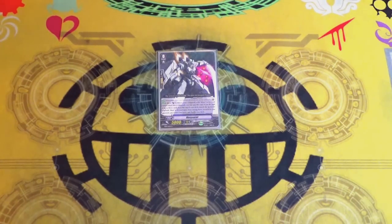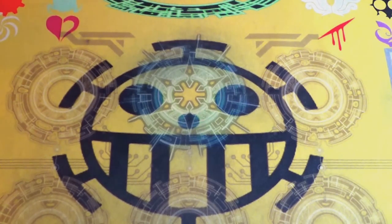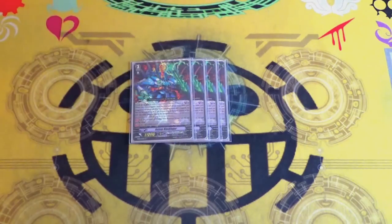So it nets you a nice plus and it deck thins, which Nova Grappler doesn't really do, so it's a great starter. I like to run it as my starter. Grade threes is probably the weirdest grade three lineup I've run out of all of my decks. Normally we'll have four copies of Galaxy Blaukluger, who is limit break. When a Blau unit hits — vanguard or rear guard — counterblast two, discard to stand the galaxy column, so it's a re-standing column.